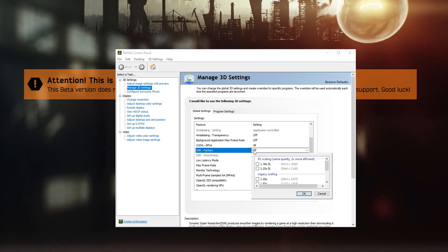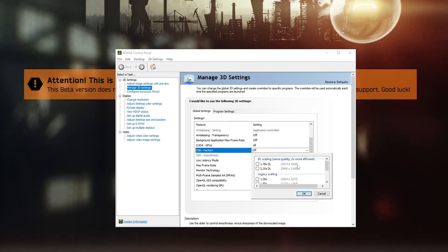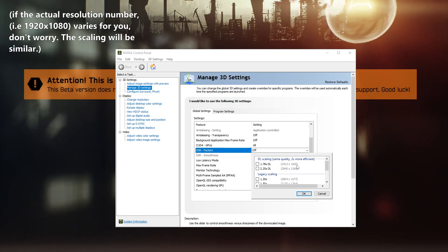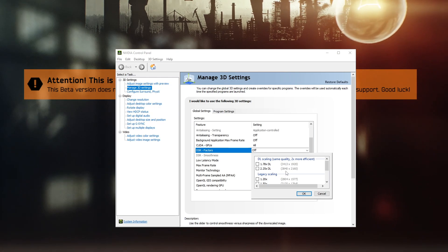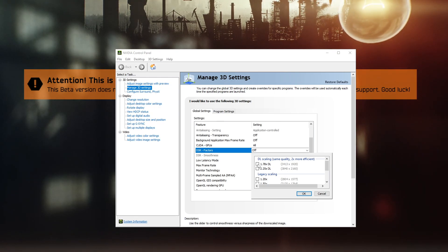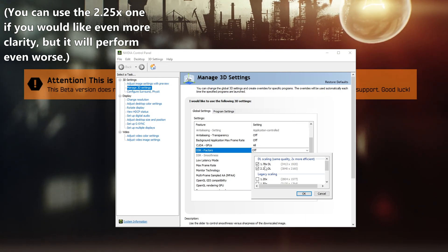Under Factors, I have two options: either a 1.7x deep learning scaling, which increases to a specific resolution, or I can go all the way to 3840x2160, which is roughly 4K. For the sake of this video I'll be checking both, but I'll only be using the 1.78x to show you the performance impact.